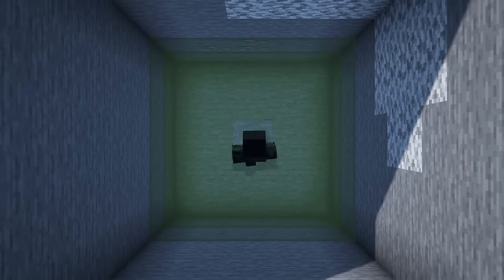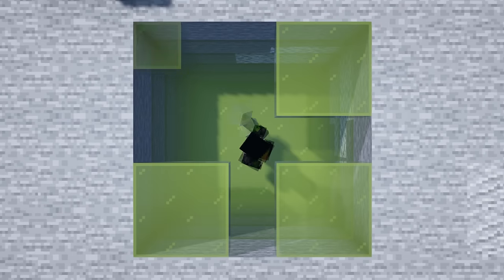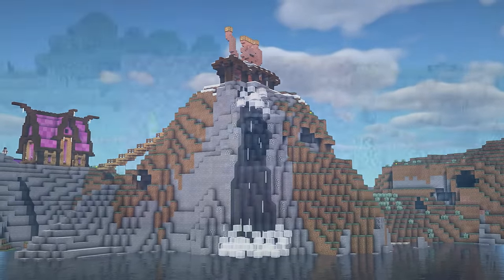Having layers of glass with an air block in between each of them allows you to create a really cool fog effect — the deeper you go, the more convincing it is. Having some white stained glass and glass panes at the bottom of a waterfall can resemble a splash and a mist that you would see in real life.